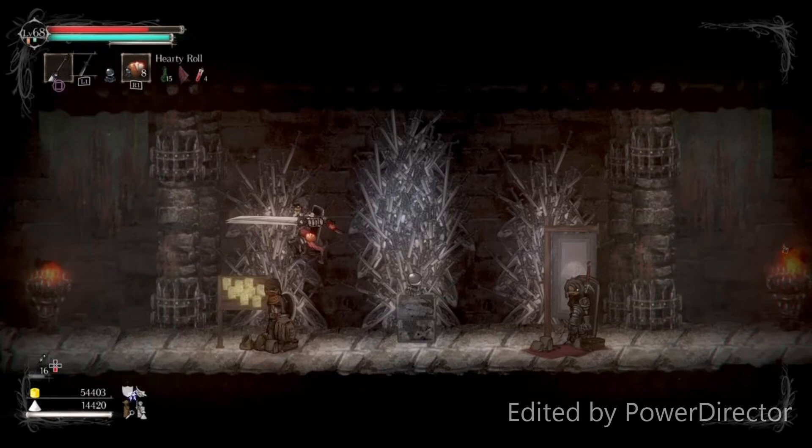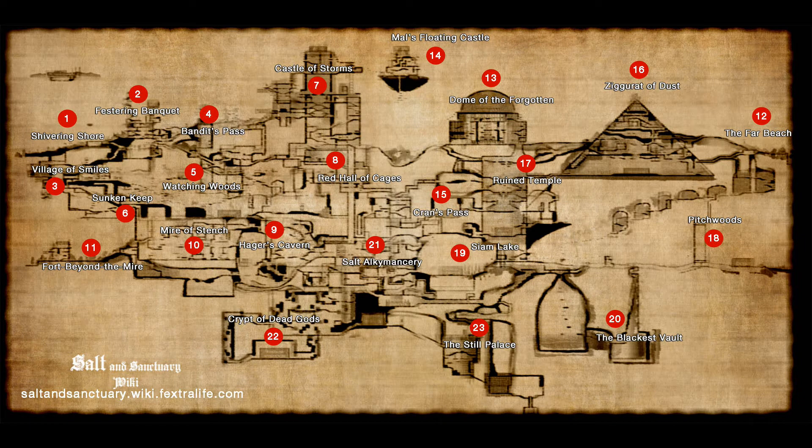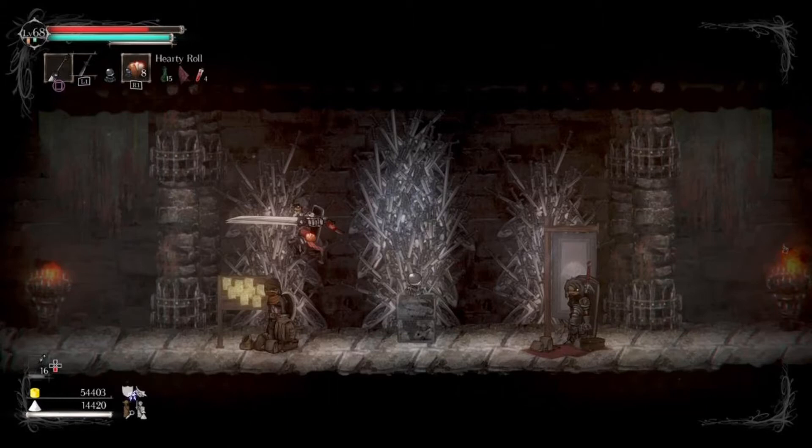Hey, what's up guys. I want to show you a secret area in Salton Sanctuary. To get to the area, you're going to want to start at the Red Hall of Cages, which is located here on the map. The secret area is going to be called Kranz Pass. What you're going to want to do is head left out of the Red Hall of Cages, head down and right till you get to the circular wheels, and then there's a secret door — I'll show it to you in this video.